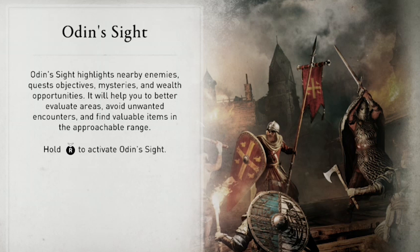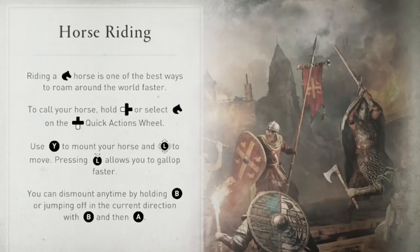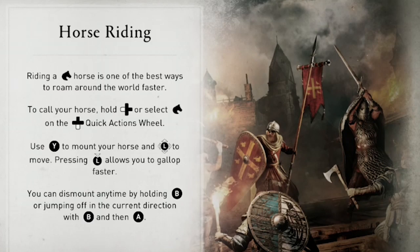You can use Odin Sight by pressing the right stick. This is a new feature that was not in previous Assassin's Creed games — the Odin Sight. For horse riding, you use the quick actions wheel to call your horse, or the left button on the D-pad.